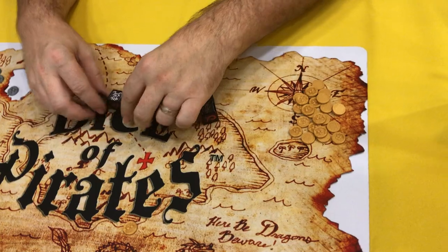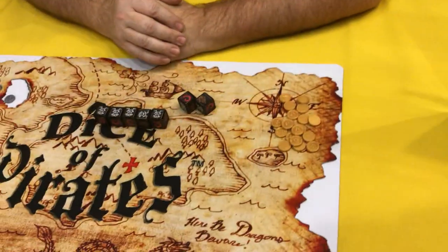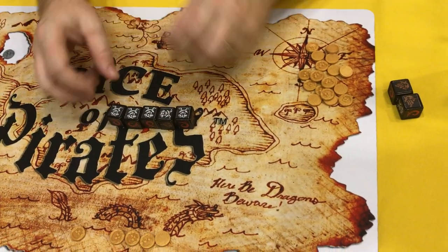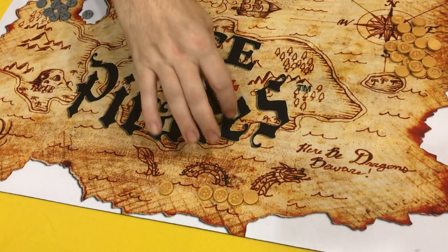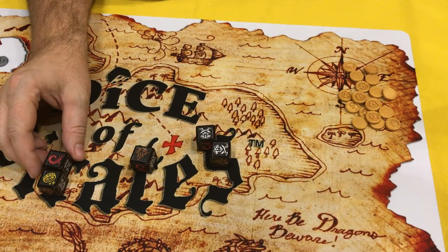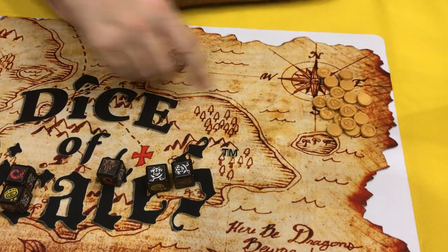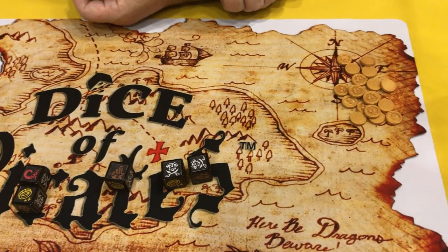Let me now explain combat. So if on my turn I roll a number of pirate flags and this player over here has more gold than I do, I declare combat, take my fleet of ships, and engage. When you roll in combat mode, a gold coin represents gold I'm going to try to steal from the opponent. A Kraken means a ship that has sunk. A pirate flag is for ships that can keep attacking. And a grounded ship represents a traitorous, mutinous pirate that has decided to join the other side.